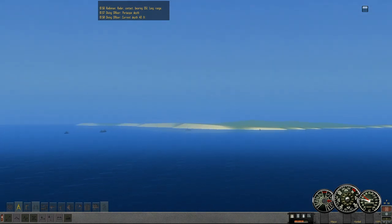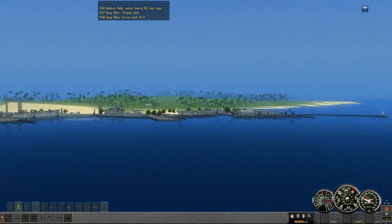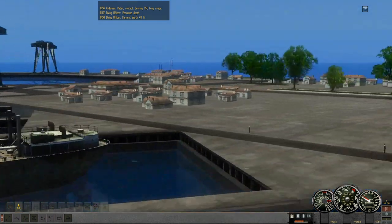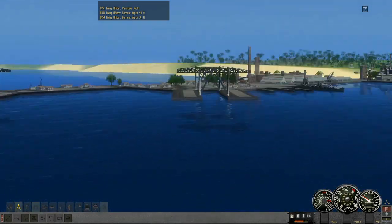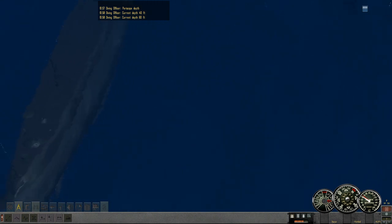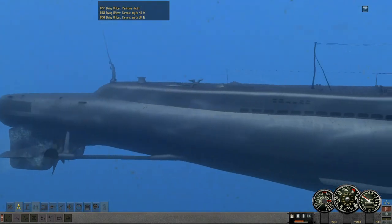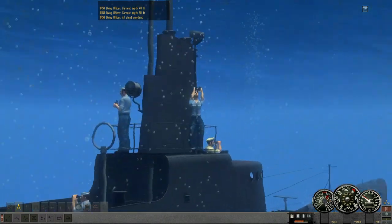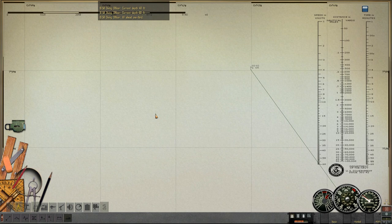However, once we do get the electric torpedo, things become significantly easier. The one thing that does suck about the Gato class is it does sit much deeper at periscope depth than the other U.S. fleet boats do. We've got our scuba crew again watching the deck hit.